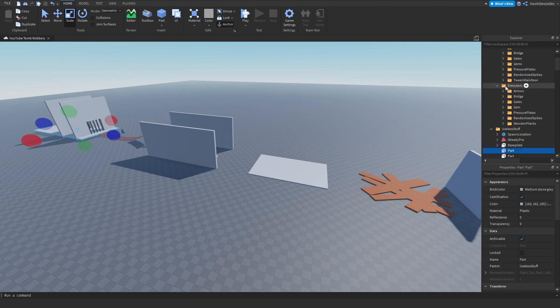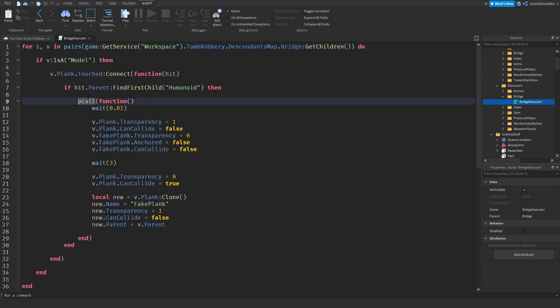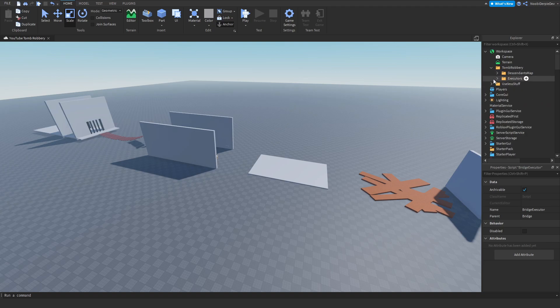The second bug is in the executors — in the bridge. In the pcall, type `local s, e = pcall(function` and at the end add `if s then` and `elseif e then` — we do nothing if it bugs, because we don't need to handle that error. Now here comes the fun part: the minecart mechanic itself.